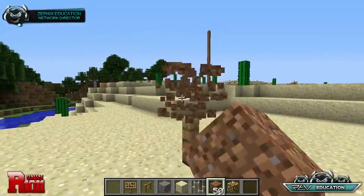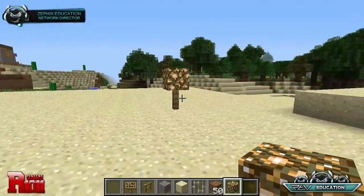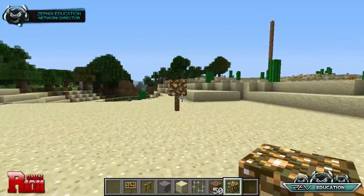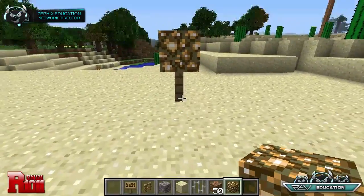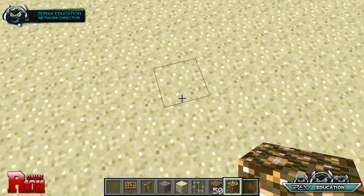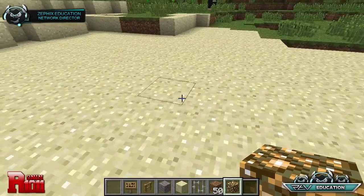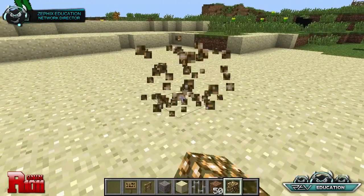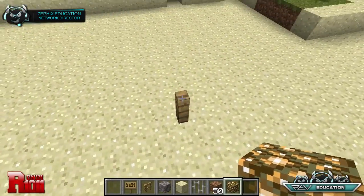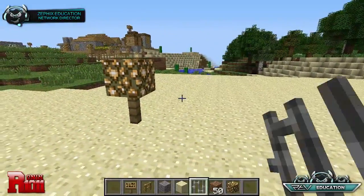The reason I use glowstone is so the court can be lit — you can use any block you want really. Let's see how many we want. We'll go ten over — one, two, three, four, five, six, seven, eight, nine, ten. Alright, so those are your posts. This is going to be a big net, a big court.